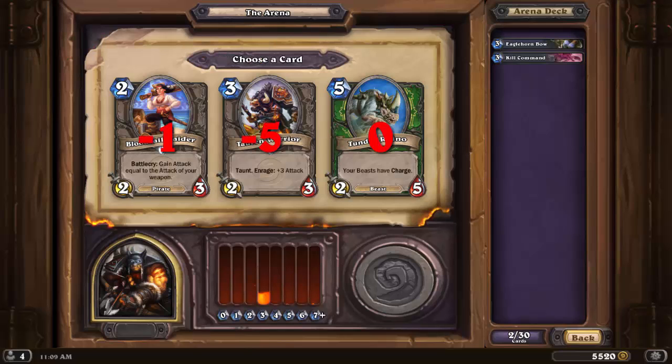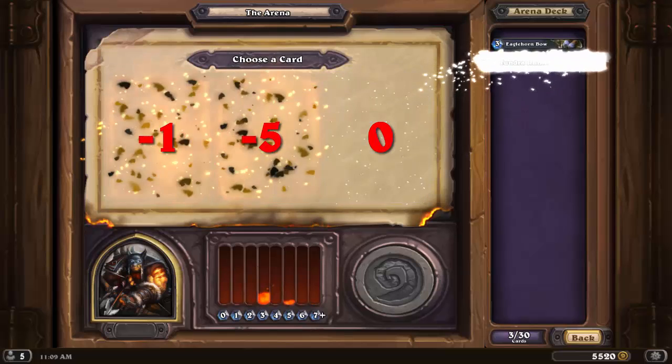A difficult choice — I ended up picking Tundra Rhino. While its stats are low, its charge ability is very useful, similar to how Stormwind Knight is useful as a 2-5 charger. Rhino can pick off an early drop and becomes a priority target for the opponent to kill due to its threatening ability. Because the Hunter doesn't have a hero ability that impacts the board, I value cards that do rather highly. Bloodsail Raider is a perfectly passable 2-drop with a bit of Eaglehorn Bow synergy, although it's unlikely I'll get many more weapons since the only Hunter weapons are rare and epic. Finally, Tauren Warrior comes in last because its stats are more what you'd expect from a 2-drop, and the Enrage will rarely activate — it's much more likely it will simply die the first time something smacks into it.